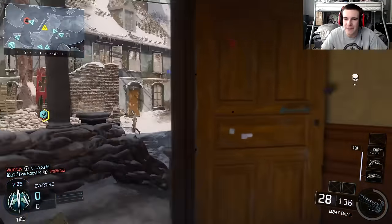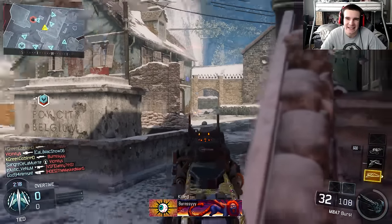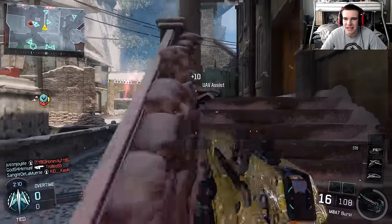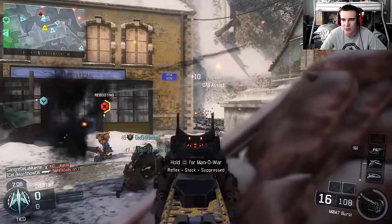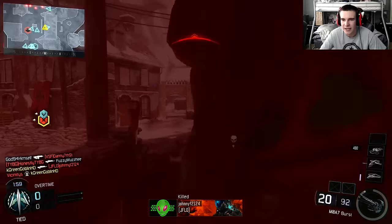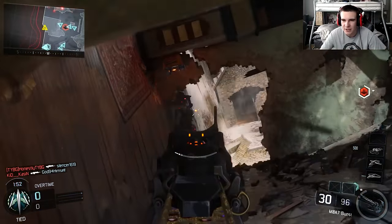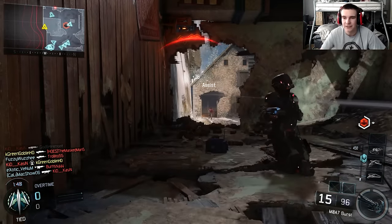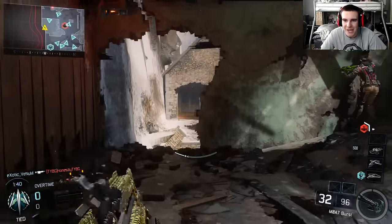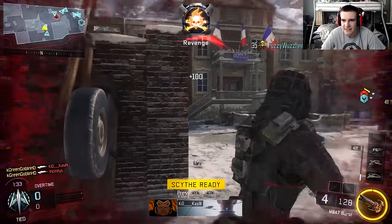Now let me talk a bit about this rifle — the M8A7. I don't know if I said M8A1 earlier, that's just a habit because in BO2 there was basically the exact same gun called the M8A1. The M8A7 is insanely powerful. The class setup I have on it is the Elo Sight, Rapid Fire, Long Barrel, and Stock. It's freaking crazy — you really don't need Extended Mags or Fast Mags. The Long Barrel and Rapid Fire work so well together because you're getting off those fast bursts that are very powerful at range, which you especially need on this map. The Stock allows me to outstrafe opponents and win gunfights a lot easier.